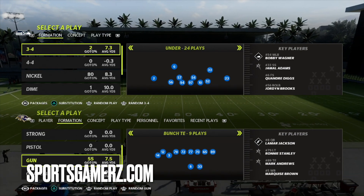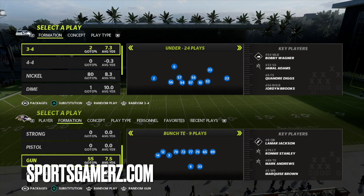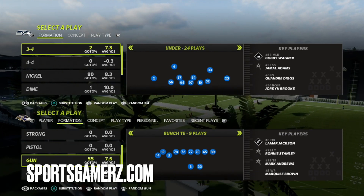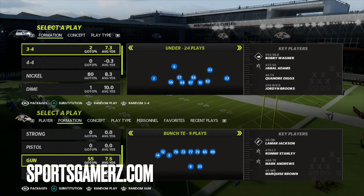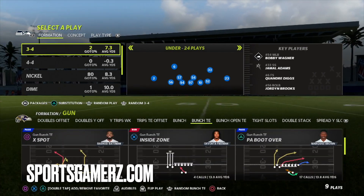We've got Lamar Jackson in this video because I want to break down how truly unstoppable Escape Artist is right now and why you have to have it in your game. It allows you to glitch contains, and I'm about to show you how to do that. Without further ado, let's get right into the play — we're just going to pick PA Boot Over.